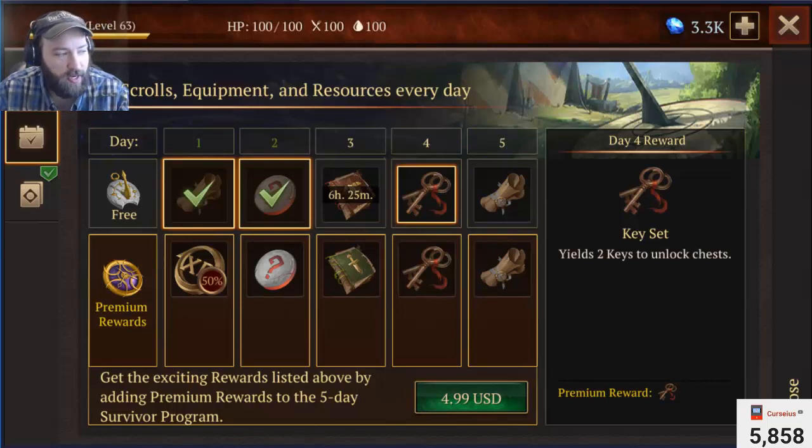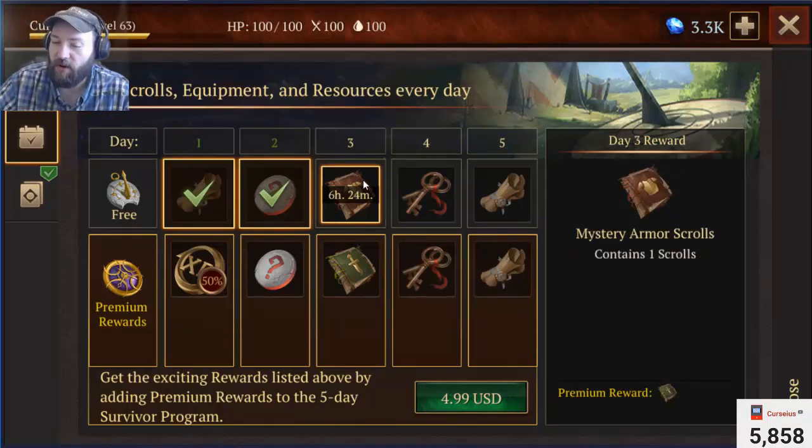There will be three new adventures in total, and you will find them all in the Loyalty program. Day one, you'll get the first map for the first adventure. Day two, you'll get the second map for the second adventure. Day three, you'll get the third map for the third adventure. So it makes sense, right?